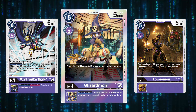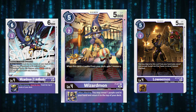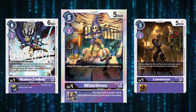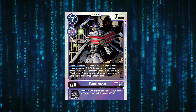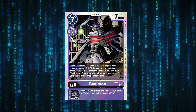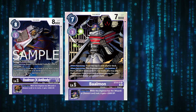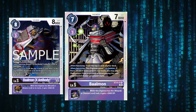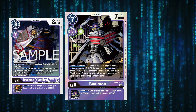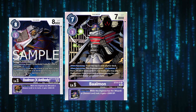You can swap the Lowemon out for the fourth Wizardmon X Antibody, but having the hybrid option has come up in testing. Moving into level fives: we run four Bulmon from the starter — that is the best one to see. We now also have the BT12 Bulmon X Antibody, which lets you Digi-Burst for zero on top of a Bulmon, trash a further three cards, and if you have Bulmon in stack you can delete a level four or lower. It gives a 2k inheritable buff as well.